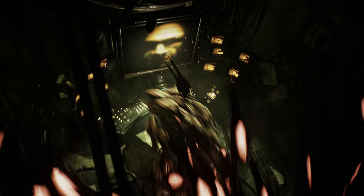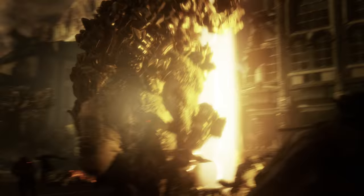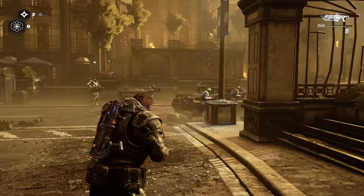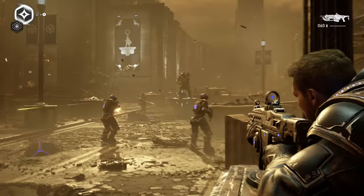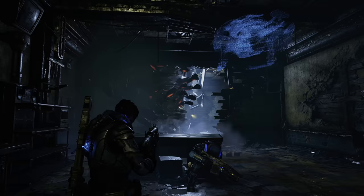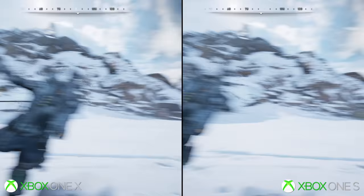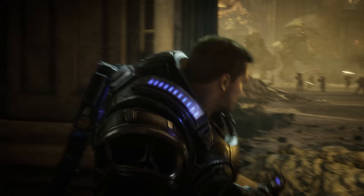Today we're going to explore the visuals in Gears 5, highlighting the ways in which the team has pushed Unreal Engine 4 to its limits. Beyond this, Gears 5 is the first game in the series to launch with a 60 frames per second target across all modes from day one, at least if you're playing on Xbox One X. So how does it fare overall, and what can you expect from the Xbox One S? We'll explore all this and more on this episode of Digital Foundry, so grab your Retro Lancer and suit up.